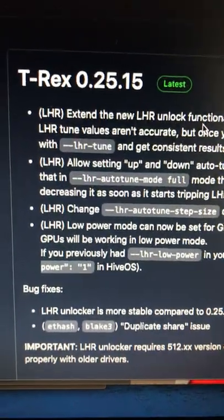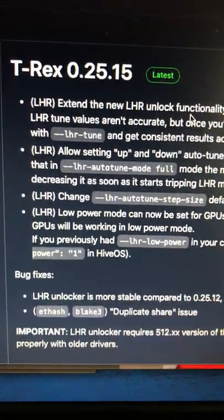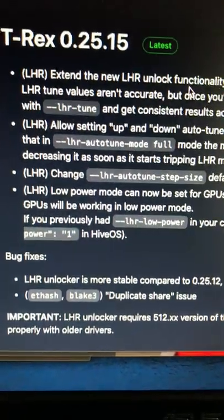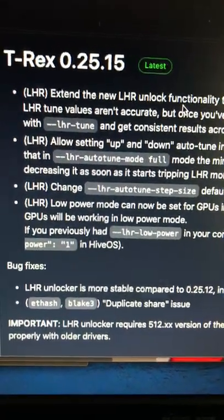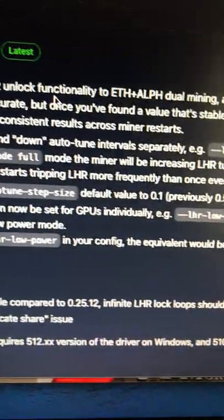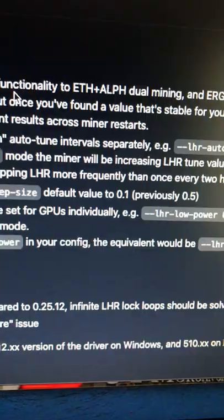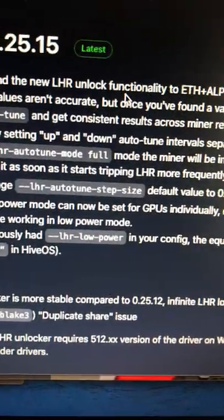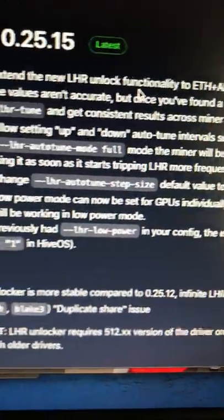The new T-Rex Miner 0.25.15 is now available on the T-Rex Miner GitHub site. There are lots of LHR tweaks and fixes. You can do LHR auto-tune step size from 0.1 now, which was previously 0.5 — so they made a tweak there. LHR power mode can now be set for GPUs individually, which is great.